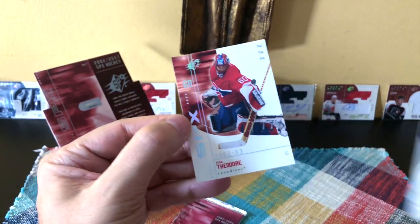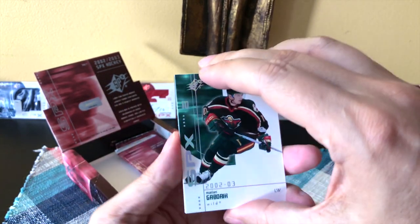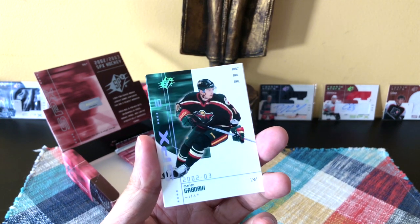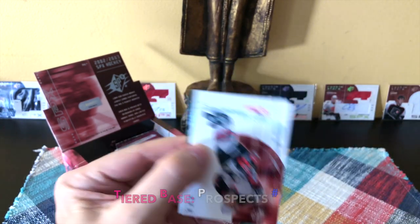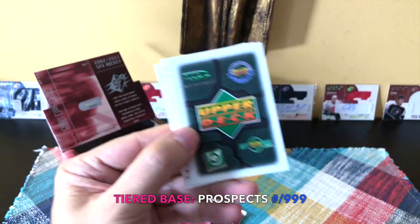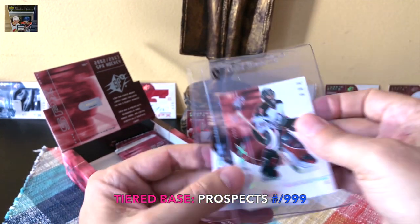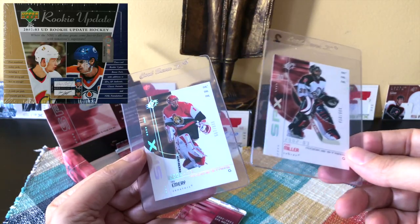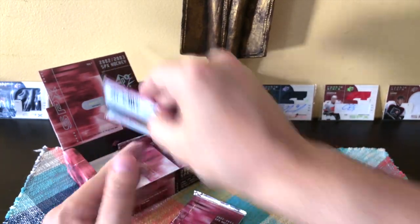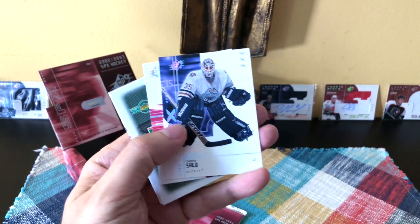We have a Saku Koivu, an Eric Daze, a Patrick Lalime, and a Jose Theodore. By the way, there is an update set to these cards with extra rookies - I think Ryan Miller would be an update rookie, and Ray Emery as well. I can show those in a second. Gabirk Tallinder, Nikolai Khabibulin, and Mike Modano. These are update cards - there's a Ryan Miller and a Ray Emery, both Rookie Stars.